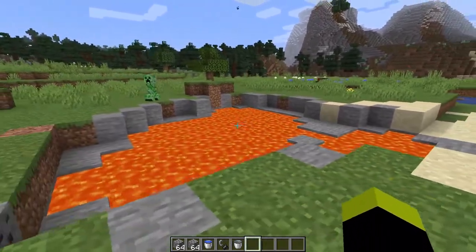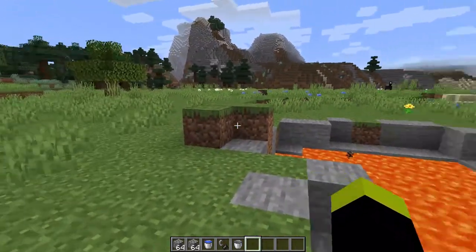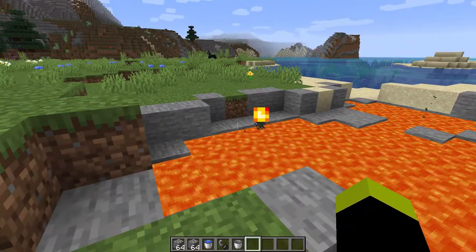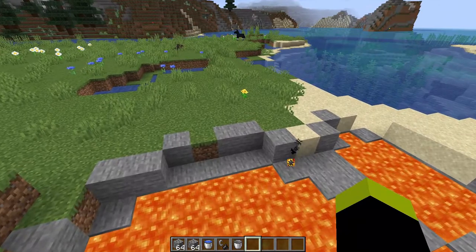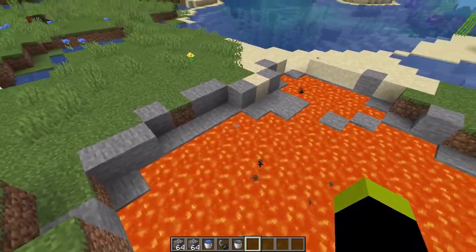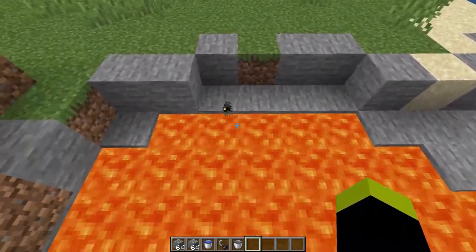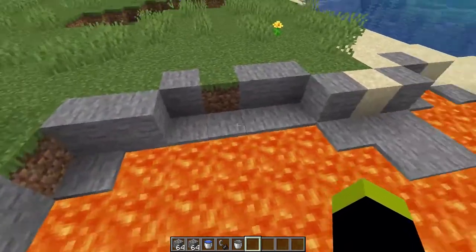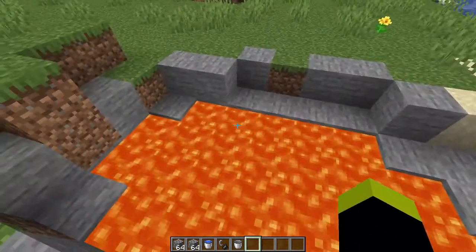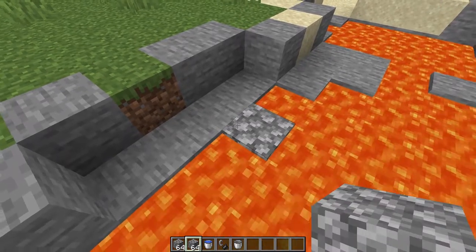Getting into the nether: there are several ways to do this. First, you can mine obsidian underground with a diamond pickaxe. Or if you're doing a speedrun like Dream, you can do it this way. First, you want a wall of lava about 4 blocks wide — find an area in a lava pit like this. Once you've found that, place a block on the wall and then place your water bucket on the side of that block.